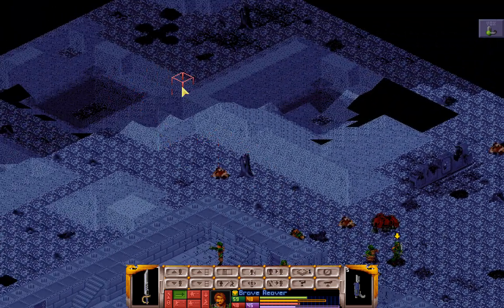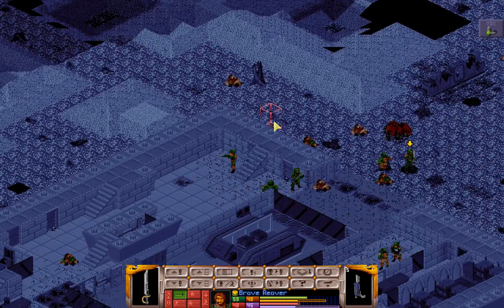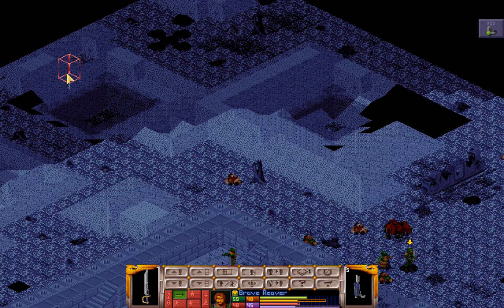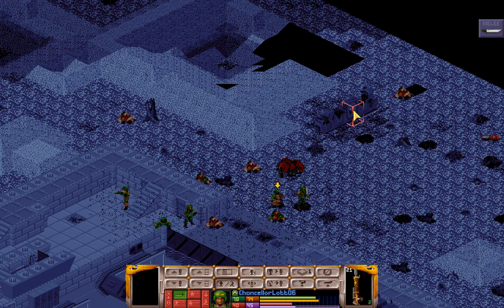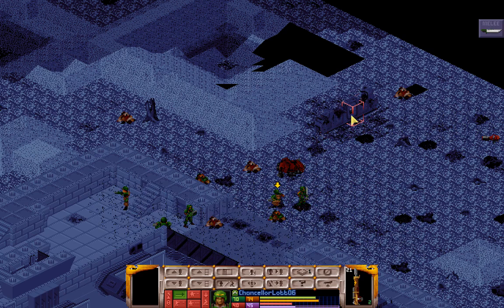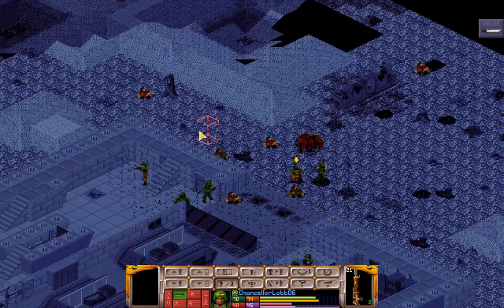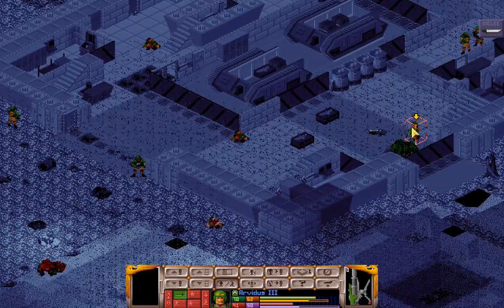We know we have some of the enemy command crew — at least a plasma pistol — waiting back here, so advancing straight this way is probably going to get somebody killed. Our best bet is going to be using this holdout part of a tank as cover, and then try to get vision by bringing our Heavy Bolter over.